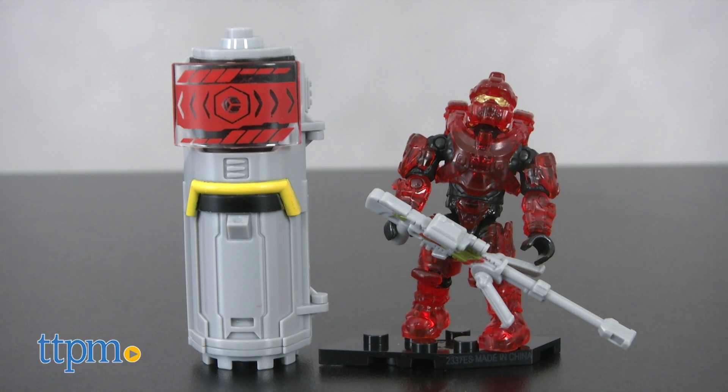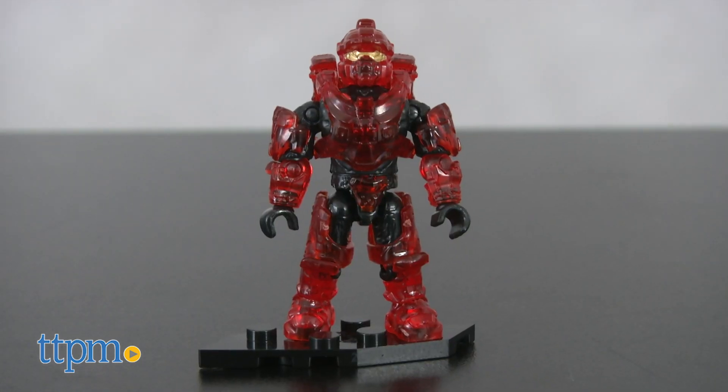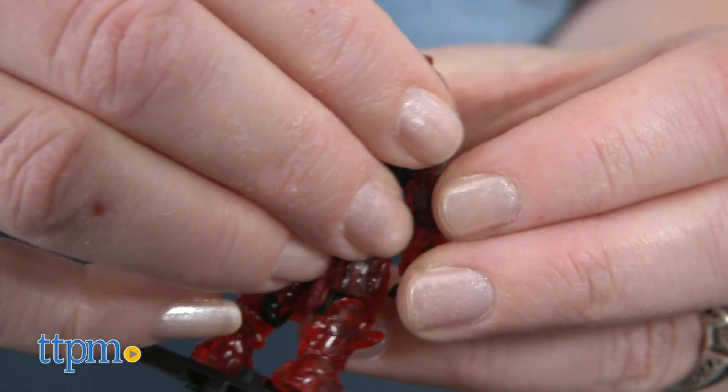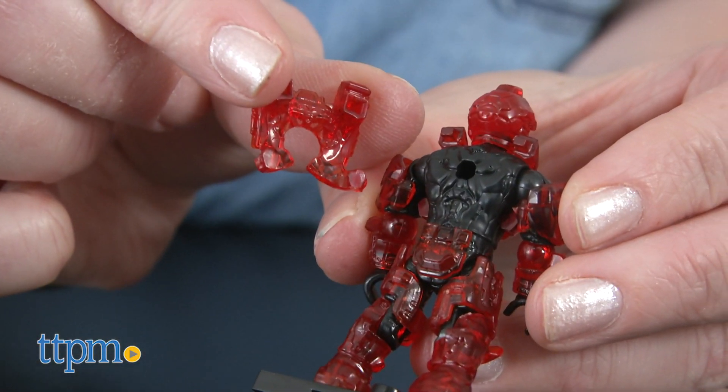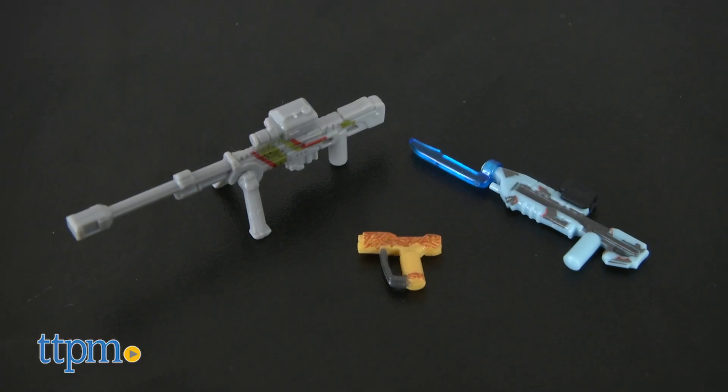Pretend to deal double the damage with the Damage Boost Power Pack. This comes with a poseable translucent Spartan micro action figure with detachable Damage Boost themed armor. You get to build an REQ station for storing the detailed Lord of the Fries Magnum,